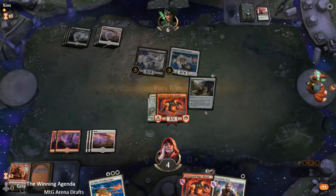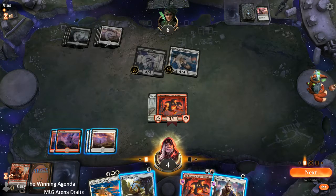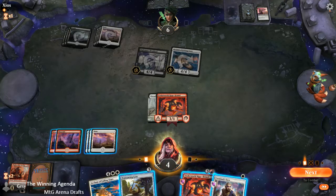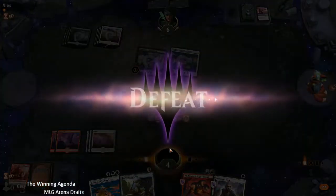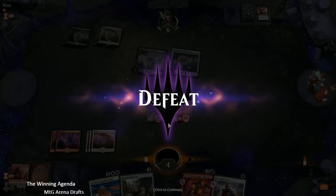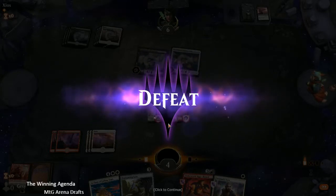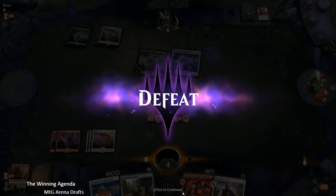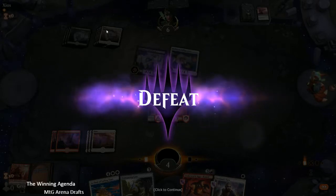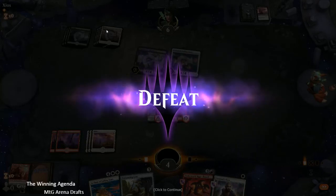So we're probably dead here — yep, no capacity to really do much about that. Just overpowered by the quality of their removal. Mulliganing in the second game didn't help. Their removal and their capacity to keep us off Furious Rise in the first game just meant we could never really get going. And the fact that we couldn't remove Timuret in time to salvage our cards in the graveyard meant that our plan of using Elspeth Conquers Death just didn't really work out. So anyway, there's our first defeat for the tournament — let's hope that we can...